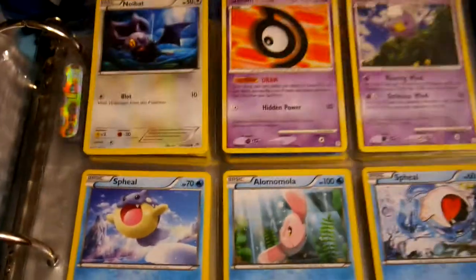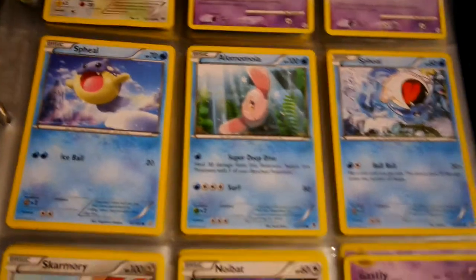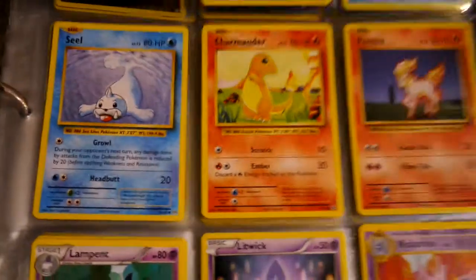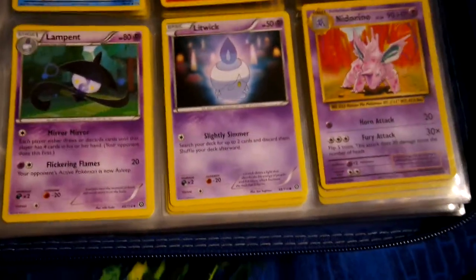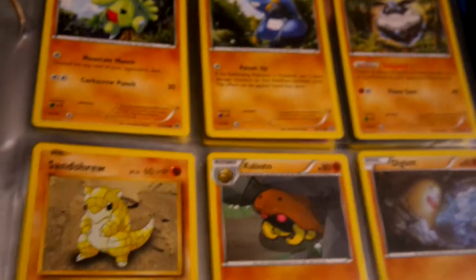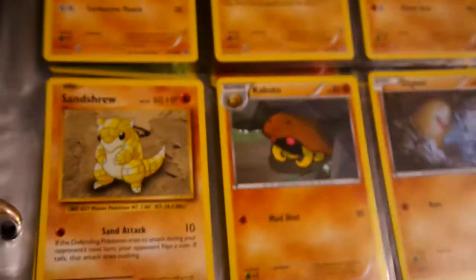Did you let those Pokemon out? I don't think so. Charmander! Those are some of my favorite Pokemon right in a row — Seel, Charmander, and Fantrue. Didn't I catch one of those on Pokemon Go? I think I missed it. We have a Diglett right there!